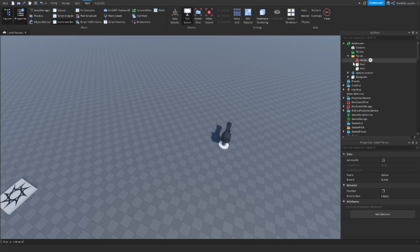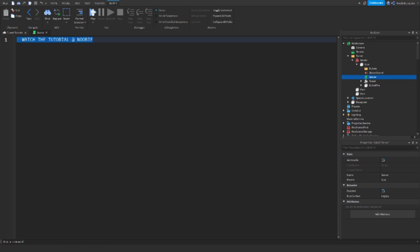Inside the Turret model, under Gun, there is a server script. This is the only script we are going to be coding. Without further ado, let's code right now — follow along with the video.